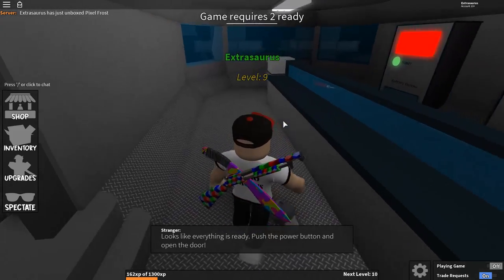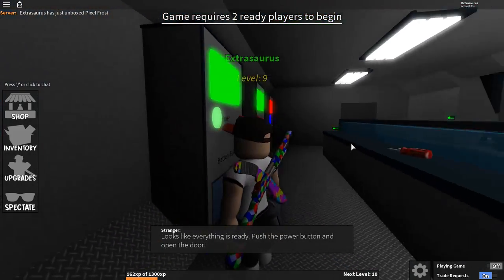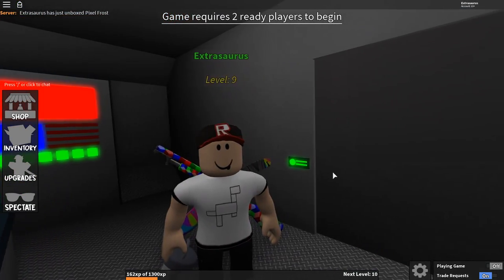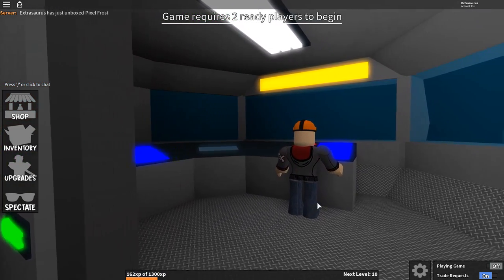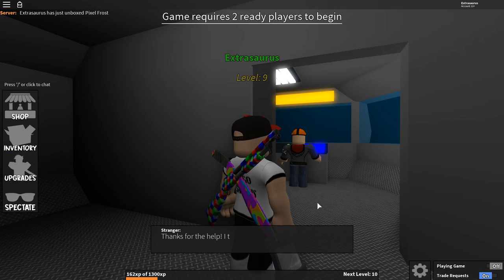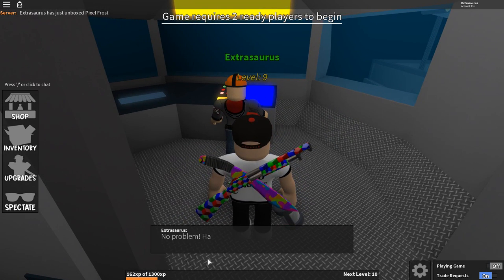When you win as the survivor, go back into the spaceship — turn playing game off — and the stranger will say everything is ready. Click the power button above the battery, then go back to the door and click to open it. For some reason the stranger is Builder Man. You might have already known this because you can look into the front of the spaceship from outside.